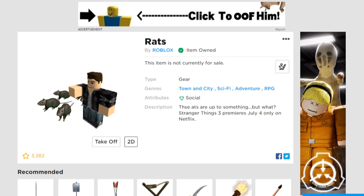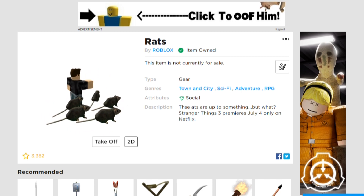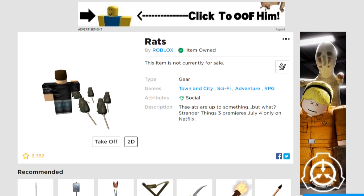When in use, the rats appear by your character. Each rat is around the size of your arm. The try-on button does not accurately represent the tool, however, because it has no handle and the rats spawn behind your character.